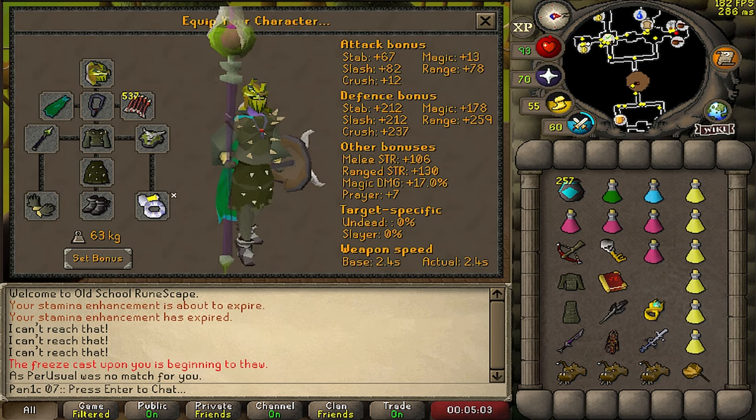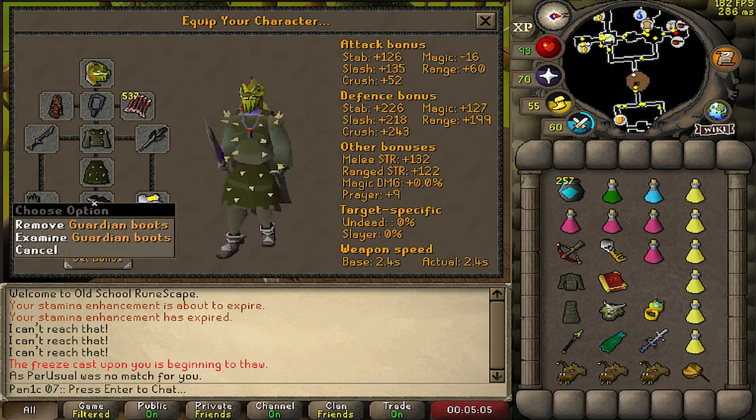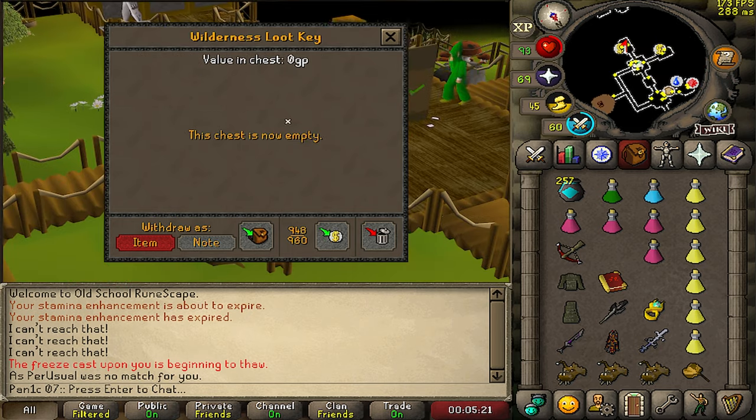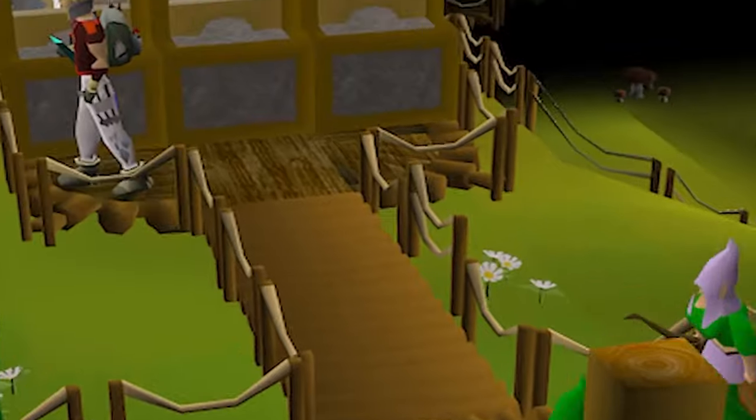My max hits in this are actually pretty insane because these give like plus 3 strength. Oh shit, 32 mil, let's go! Perfect amount of money to take a quick break on so we can introduce today's sponsor, who are all about taking care of your balls.